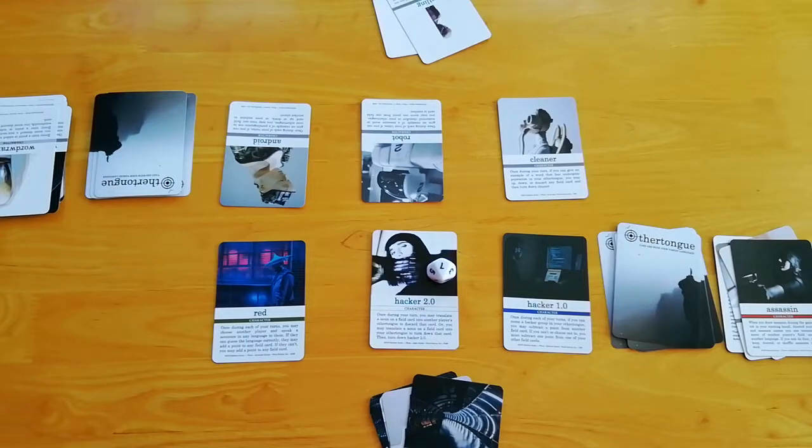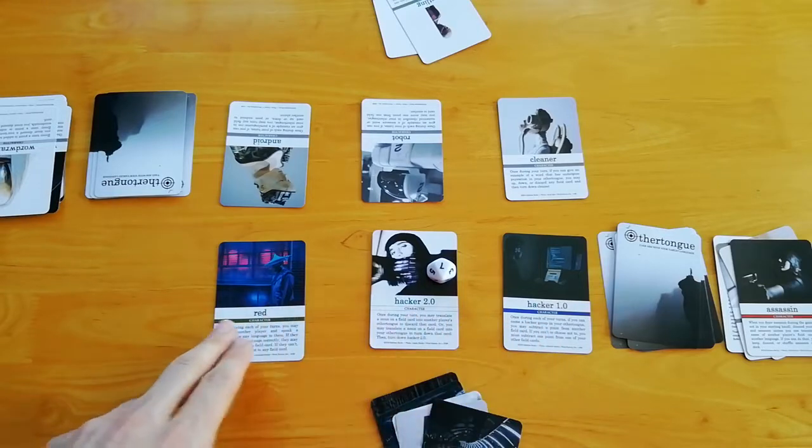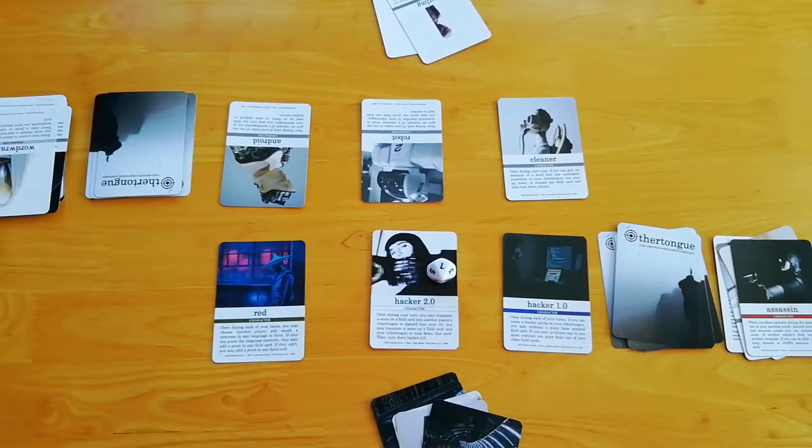In the standard play of this game, cards can't fall below zero points. But if you would like to play that variation, you could allow points to go negative. At the end of the game, the player with the highest points wins. And your field cards are the only things that are worth points for point-tallying purposes at the end.